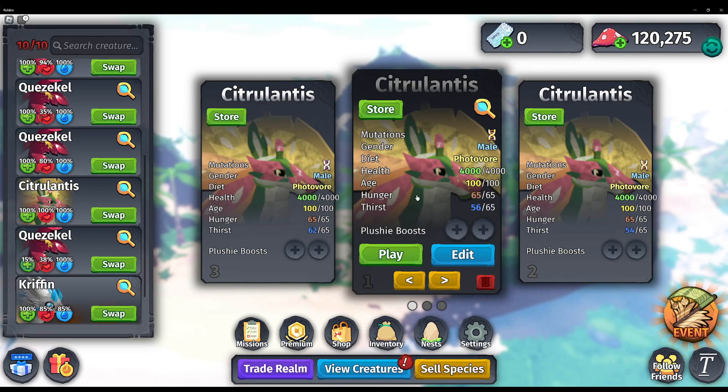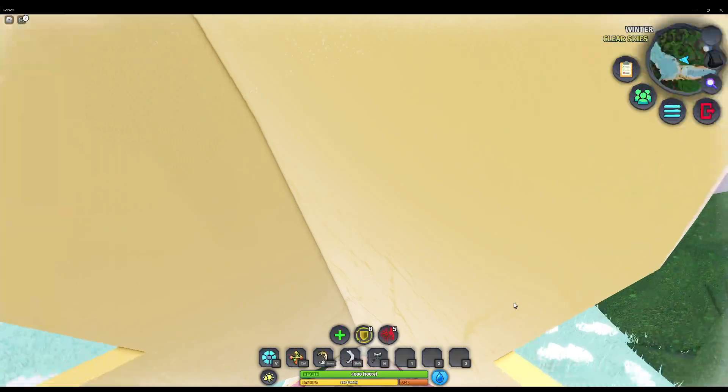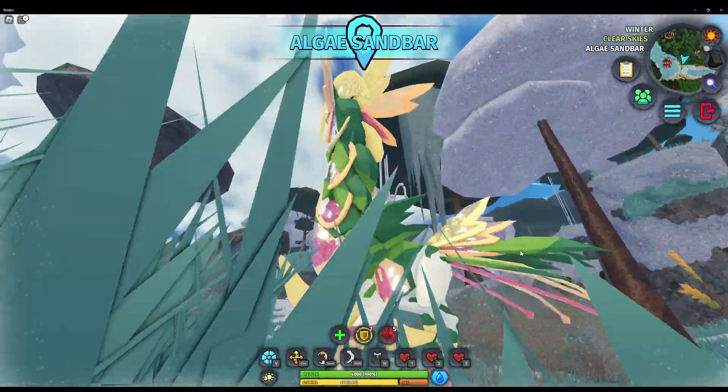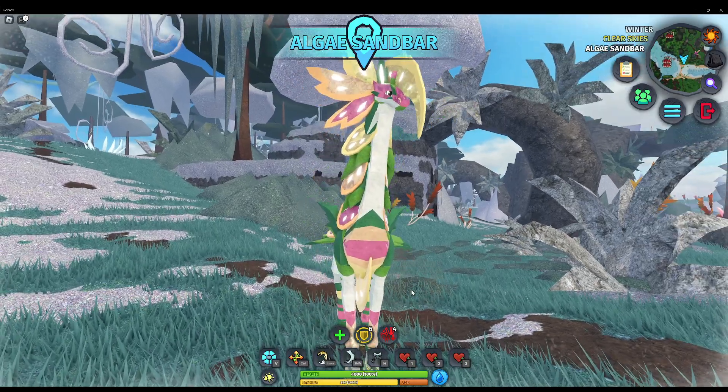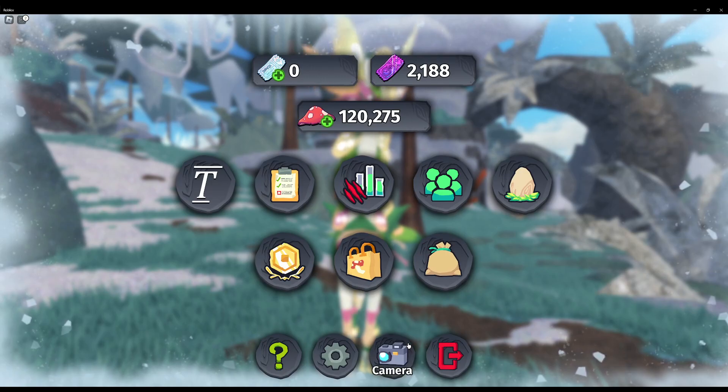That's how it works. But anyways, here is a glimmer Citrolantis. Let's just look at it. Normal, real quick — all the seeds glow. That's what I've noticed.